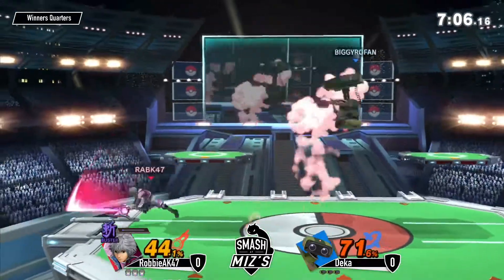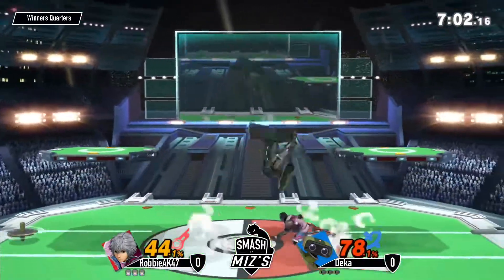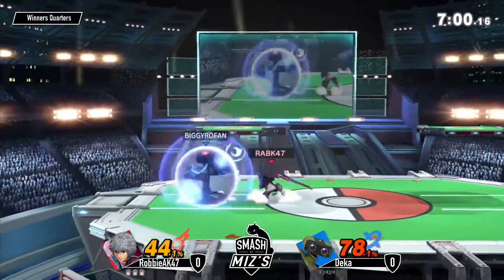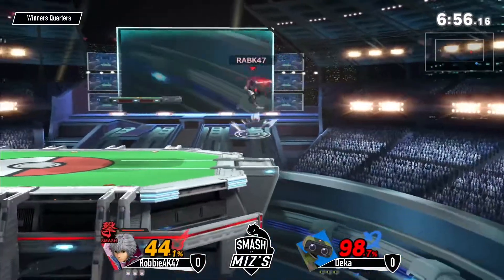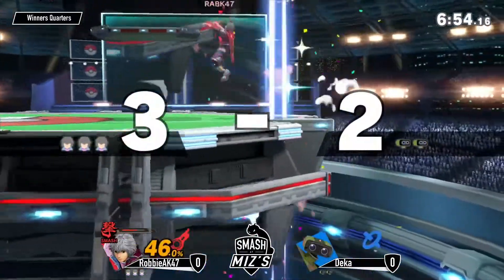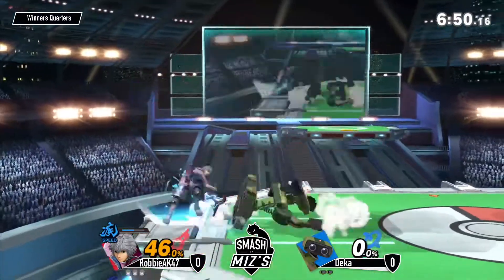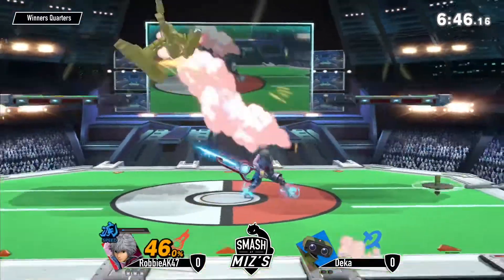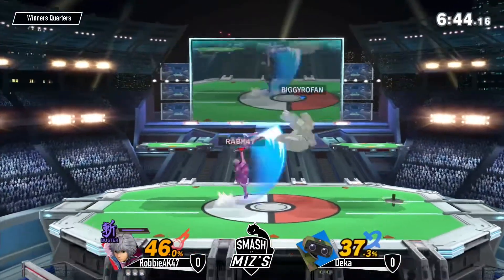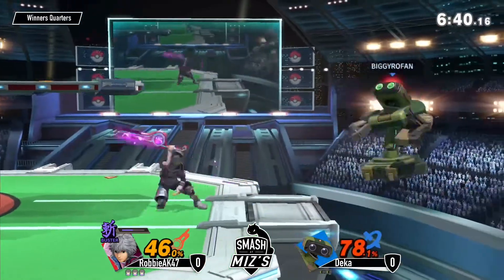Yeah, but they aren't exactly fast. Gyro definitely covers a lot of those fast options that we're talking about him not having — gyro can definitely make up for that. 100%, yeah, the weaknesses you might have. He kind of takes control of a lot of the neutral using his gyro, his laser, and his massive hitboxes on his aerials like back air. Ooh, Robby with a decker off stage. Oh my gosh, that down air actually hit. That was rude — perfectly timed from Robby.